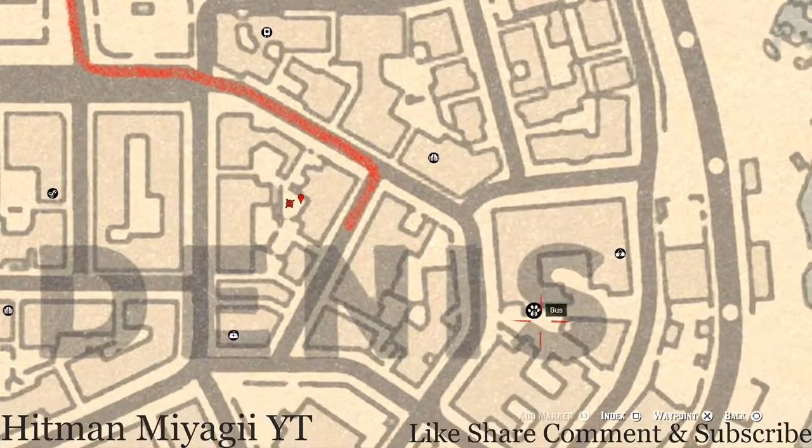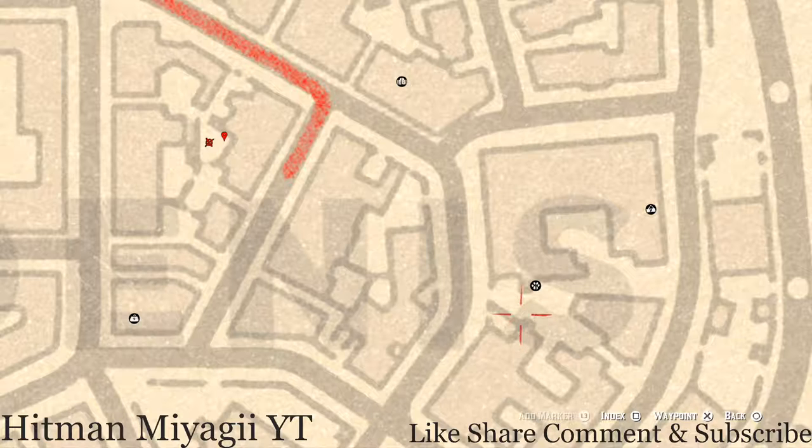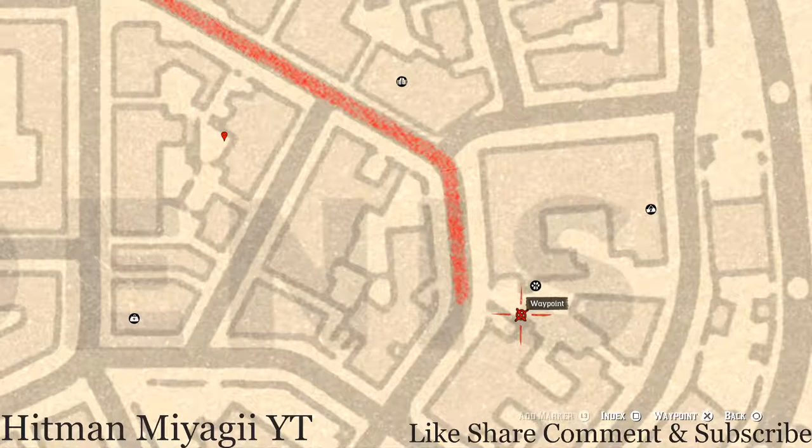Over here where I have a couple extras, right across from Gus there's a family heirloom. This family heirloom is in a big chest on the ground right past the statue sitting between Gus and that treasure chest. This family heirloom is a Boxwood Comb.